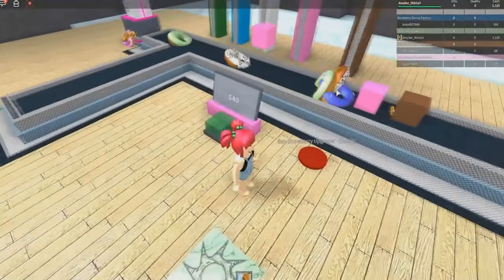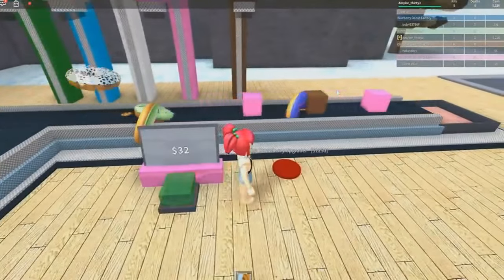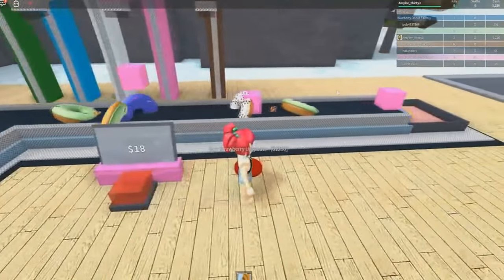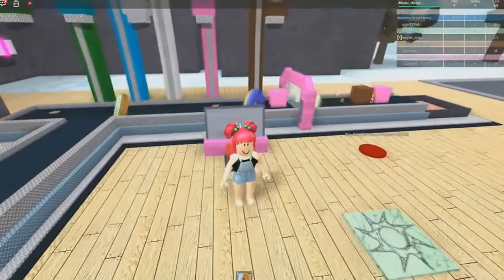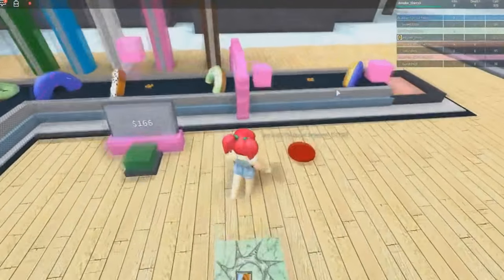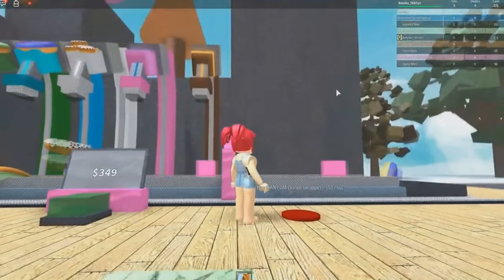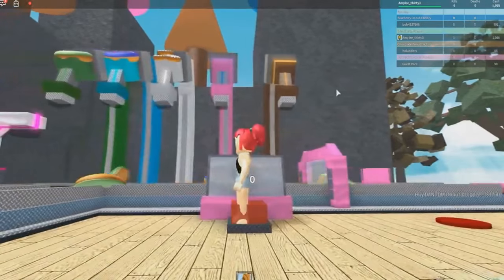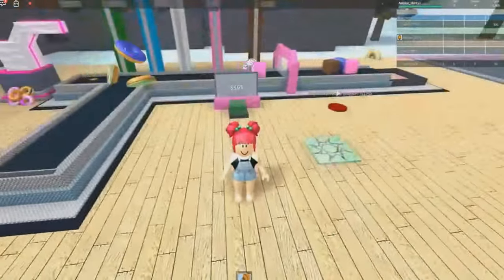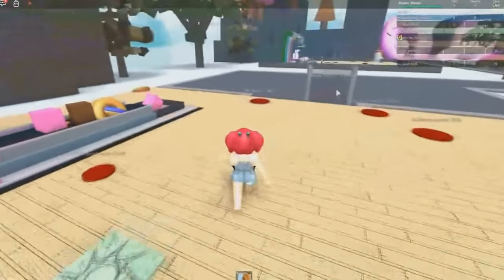How much have we got now? We have $1,125, so we are almost at our goal — we really are very close. We've got our goal! We now have the Strawberry Upgrade. We now have $571 cash. The next thing we can buy is a Dan TDM Donut Dropper, which is $1,750. At the minute we have just over $1,000, so we need to save our money for that.